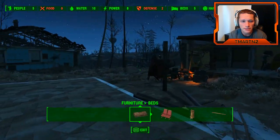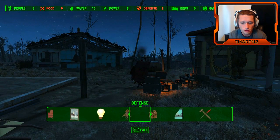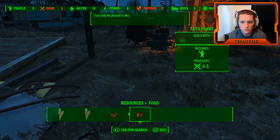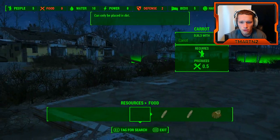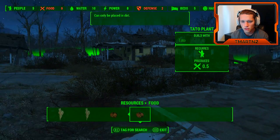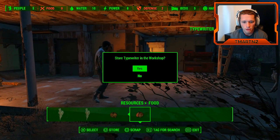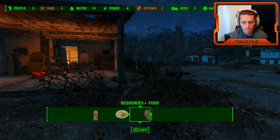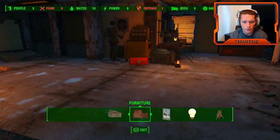Alright, we need food. Happiness is up. Size is halfway. We need food. If we can get some food stuff going, we'll be alright. Potato plant, carrot, corn — we literally can't do any of this, unfortunately. We need food resources, we're gonna be in trouble otherwise.